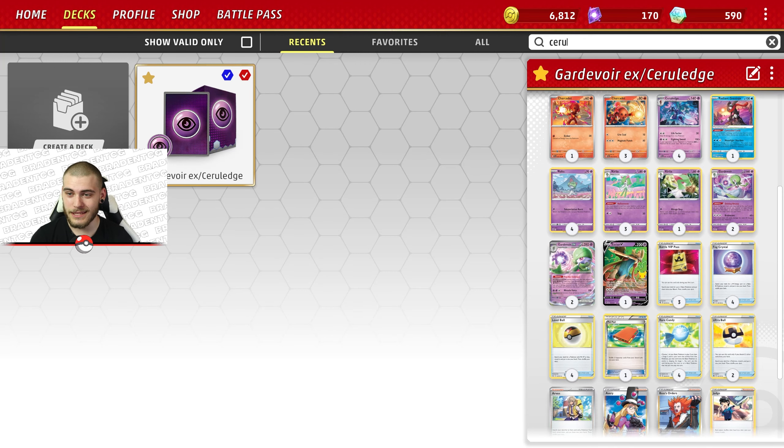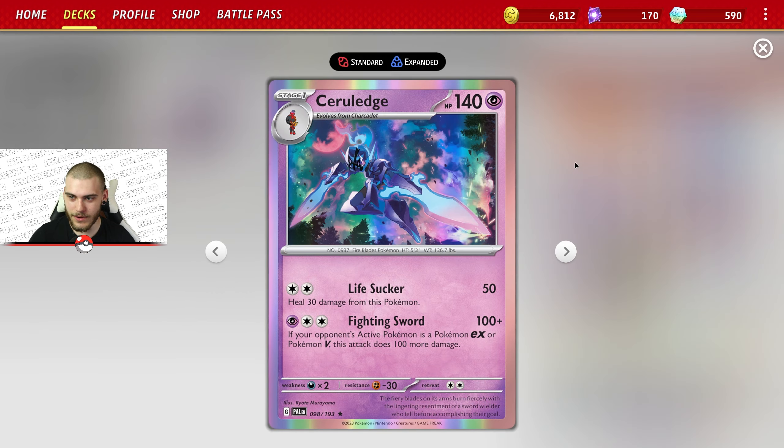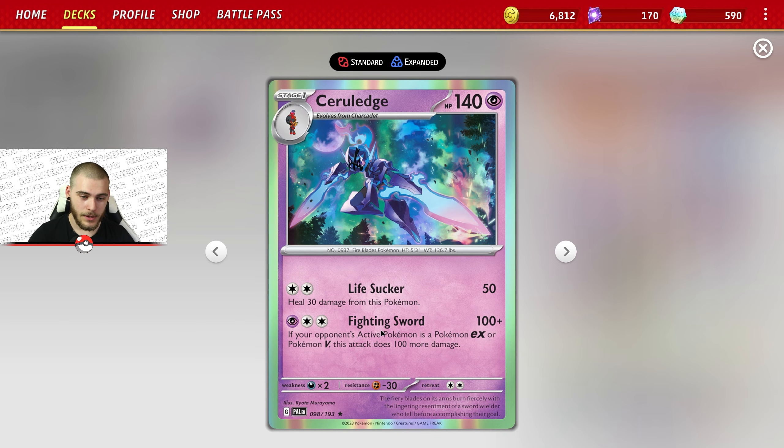What is going on guys, today we are looking at the Gardevoir EX Seriledge deck. We do play Gardevoir EX, and that is our way to pretty much accelerate energies onto our Seriledge with Fighting Sword.